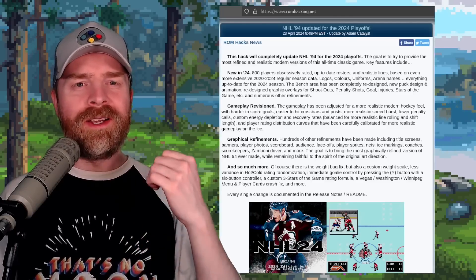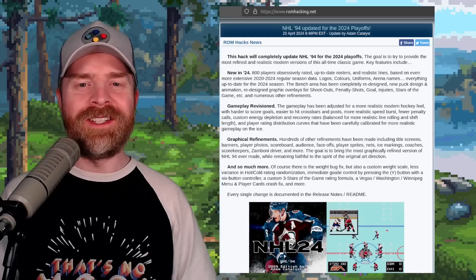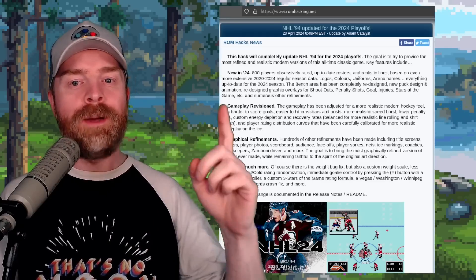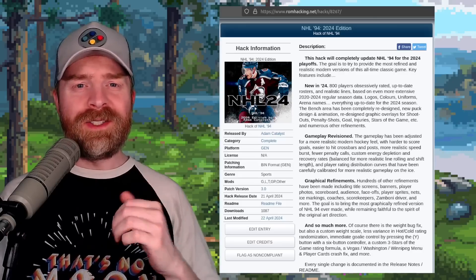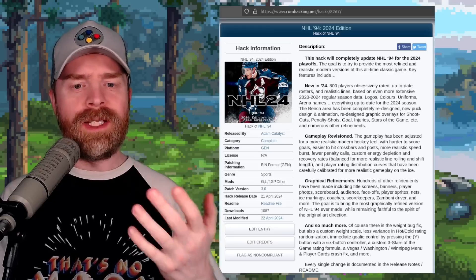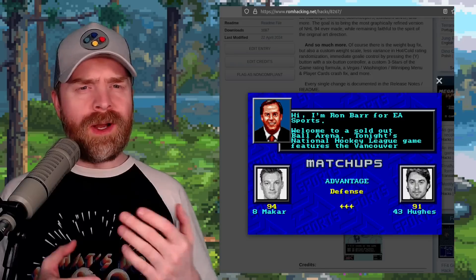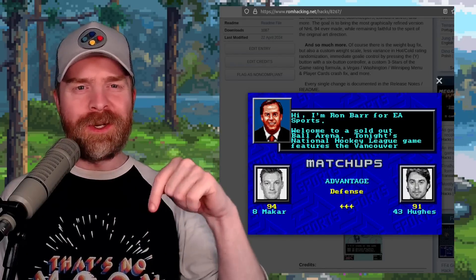Next up, there's a brand new ROM hack for NHL 94 on the Sega Genesis. It's for the 2024 NHL season and has been updated for the 2024 playoffs. This is a pretty extensive ROM hack — they've gone through and renamed players, updated arenas, logos, colors, uniforms, and even made some revisions to gameplay and graphics. If you're a hockey fan, this may be worth checking out. I'll drop a link in the description below.